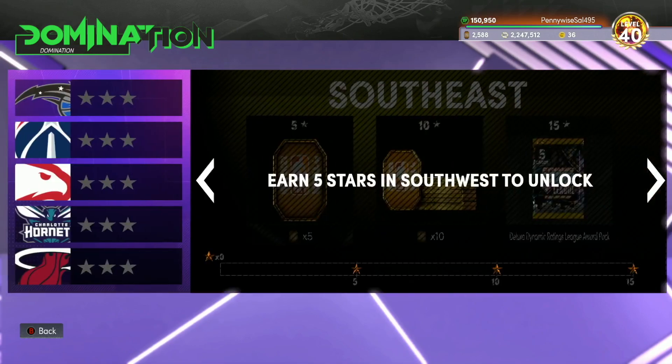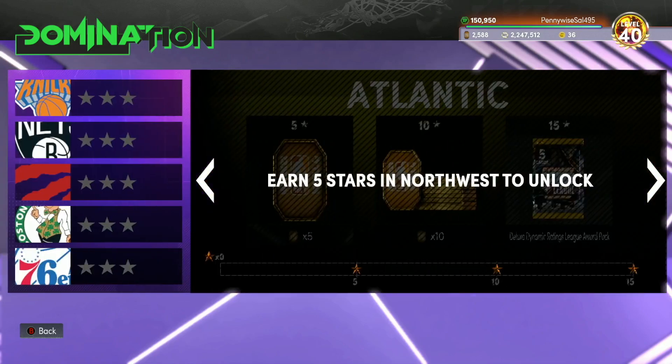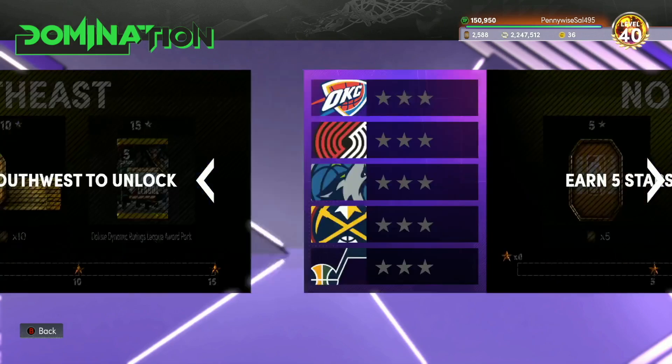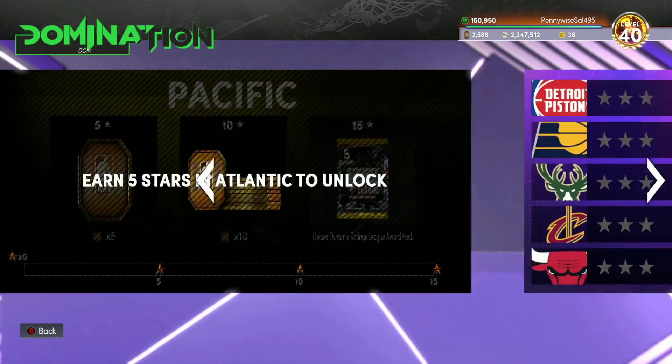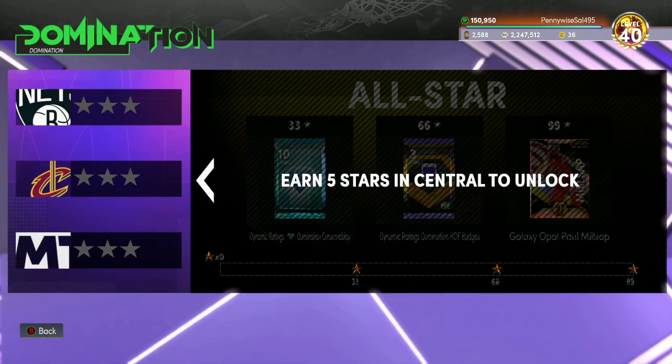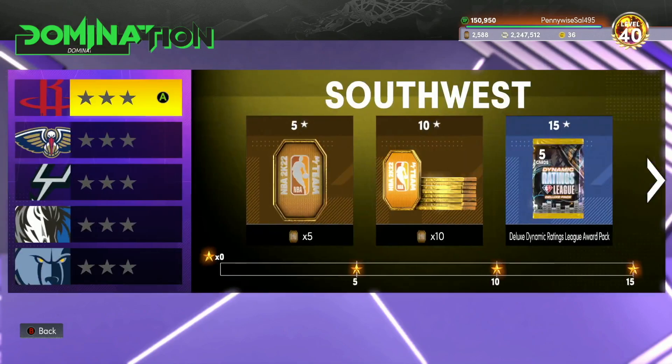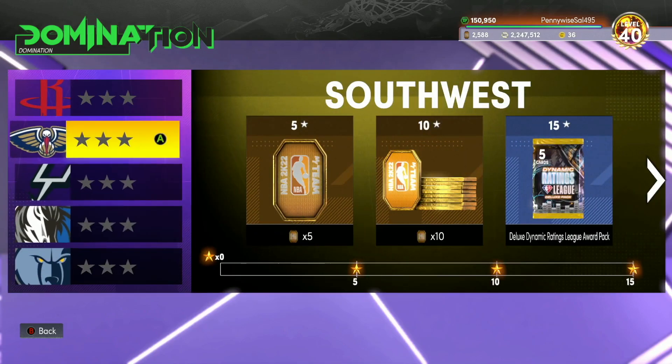I made a video talking about how to make MT with these dynamic rating cards, but basically you can make around 75,000 MT for this Domination. You're going to get about 90 to 100 tokens, you're going to get Galaxy Opal Paul Milsap which is really nice, and you're going to get three Hall of Fame badges: Brick Wall, Catch and Shoot, and Triple Threat Juke. Brick Wall is solid, Catch and Shoot is very good, and you also get a Diamond consumable pack with 10 cards in it.